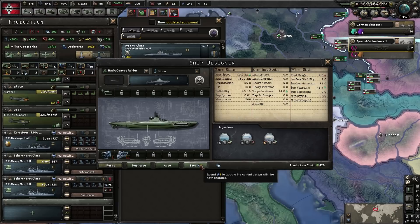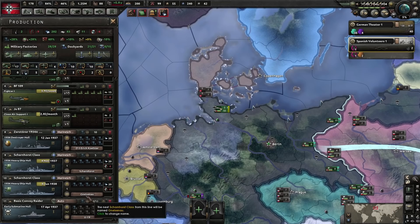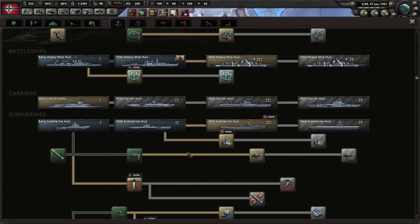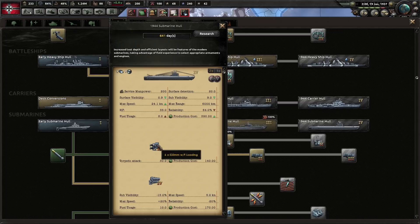We'll stick that on the production queue, assign naval dockyards, and select where we want the ships to go. Let's start working on some improvements for our submarines. Whenever you research a new submarine, you get with it an improved torpedo module. You can use an old submarine hull and fit it with torpedo module 4 — it's completely optional, it just increases production cost in exchange for more torpedo attack. The same applies for engines — you can fit a really up-to-date engine in an old model. The downside of using older hulls is they don't have as many module slots, so you have less flexibility.